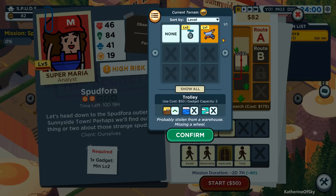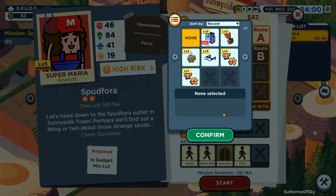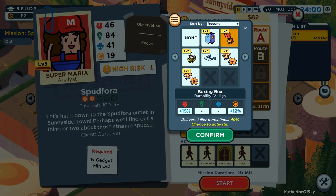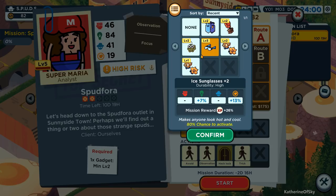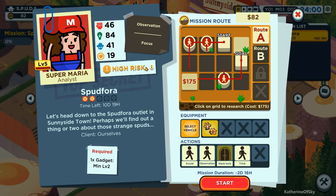One gadget, minimum level two. I want to not do that - don't select the trolley. None, I can't afford it at the moment. We had one where we're doing avoidance, so let's pick something that gives us avoidance. Confirm. Still high risk. Sigh. Big sigh. I don't know what to do here.